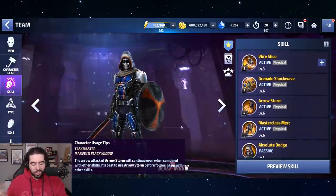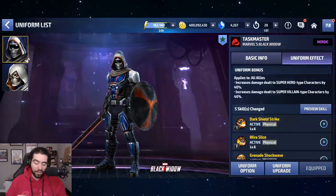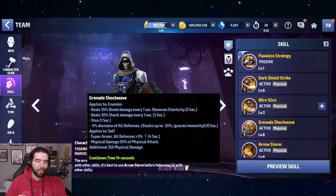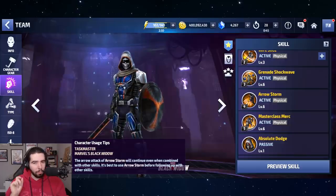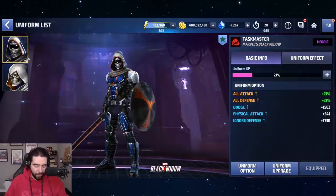Here's what they changed with his uniform — they didn't change much, although they do say they changed five of his skills, which is baloney. They added stun and shock and silly things to his skills. They did bump up his all defense down to minus 55 from minus 45 on both Grenade Shockwave and Masterclass Merc, and then they removed the small iframe in Arrow Storm. I'm not quite sure why they removed the iframe — it was a very short iframe, not reliable, but it was something, and that's what Taskmaster needs.